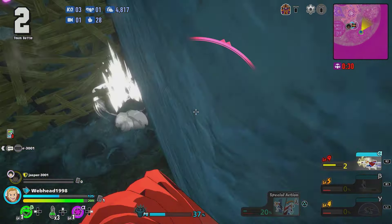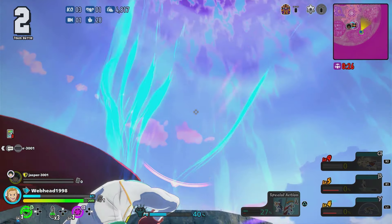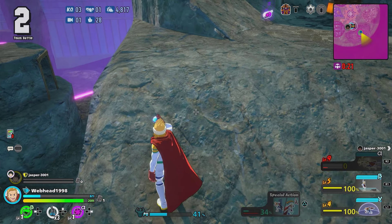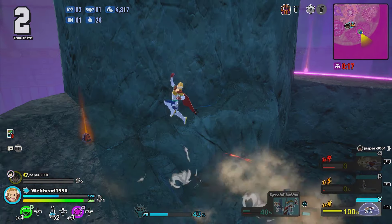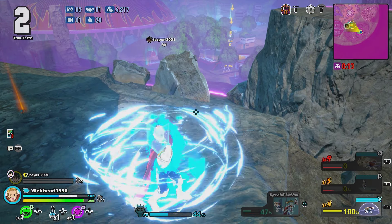Something I've noticed is that Shiozaki — both red and yellow — sometimes for no reason can still hit you even if you're permeated. Same with All Might, but the All Might one will only happen once. I assume that's a bug but I'm not too sure.